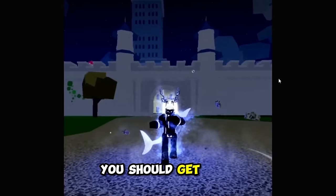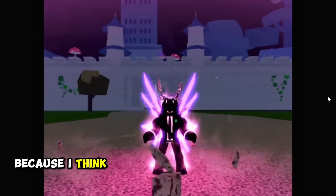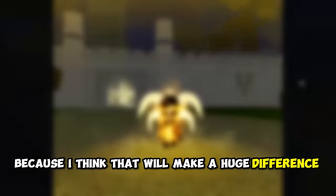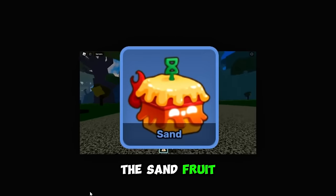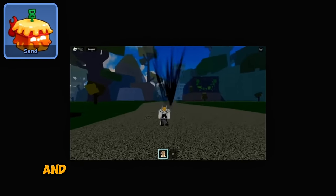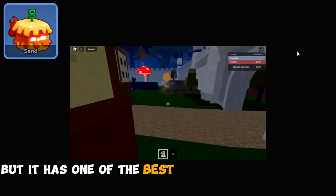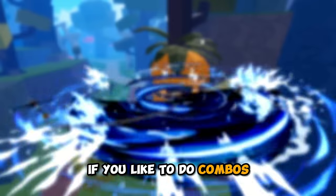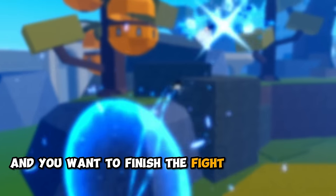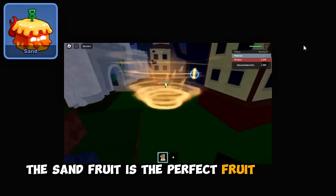But keep in mind, you should get Race V4 before you try to use this fruit, because I think that will make a huge difference. Moving on to number 8, the Sand Fruit. This is quite a common fruit and you guys can get it pretty easily, but it has one of the best combo potentials in the entire game. If you like to do combos and you want to finish the fight in a couple of seconds, the Sand Fruit is the perfect fruit for you.